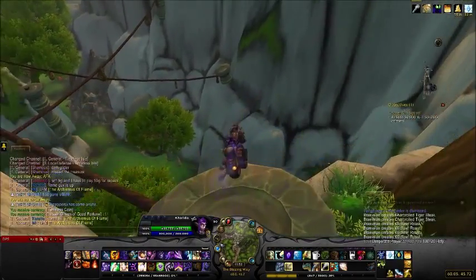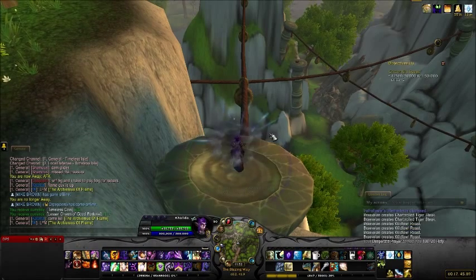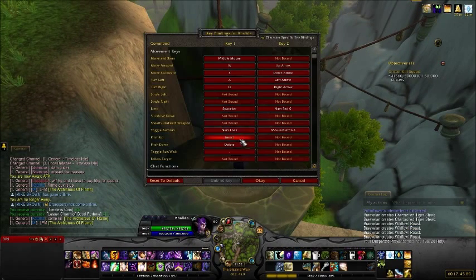We're stopping here where this pillar is — don't fall off like I almost did. You're gonna dismount because you need to do this on foot, and you want to make sure you're walking. Toggle on your walk; you can see mine is set to comma — I think that's the default, but my fiance said his was defaulted to slash, so pick whatever works for you.